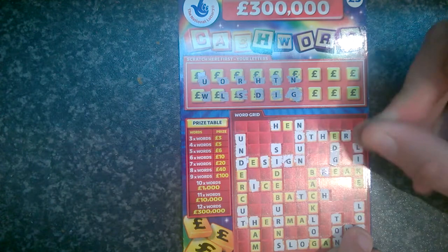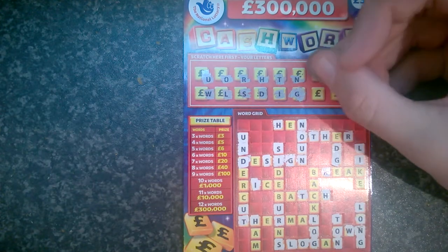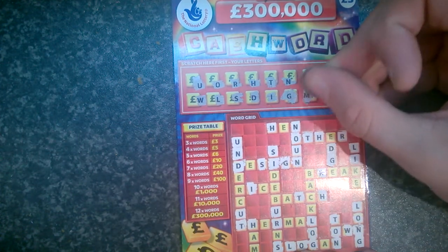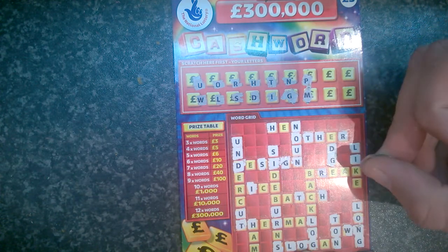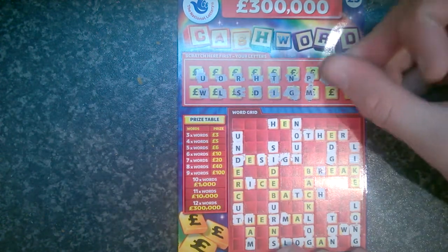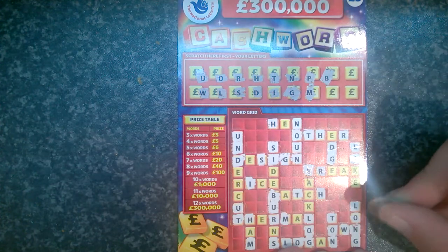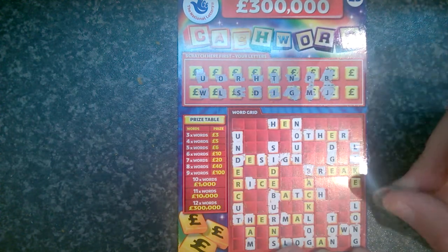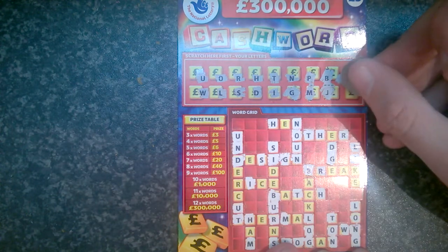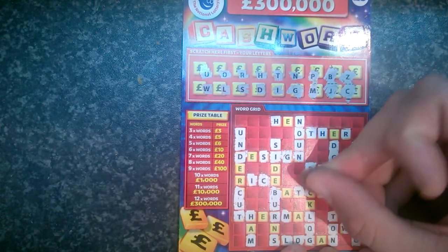G — a G there, a G there, a G there, and a G there for the fourth word. Wow. P — there is no P. M — one M there, one M there, one M there. B — got a B there, a B there, and that's about it. A J — oh, the awkward letters are coming out now, aren't they? Z. Wow. And then the C — one C there, one C there, one C there.